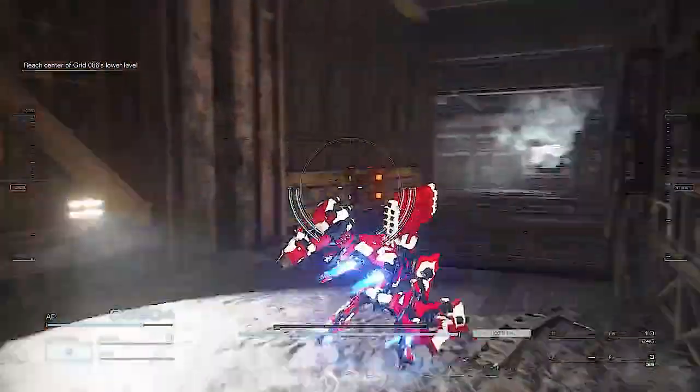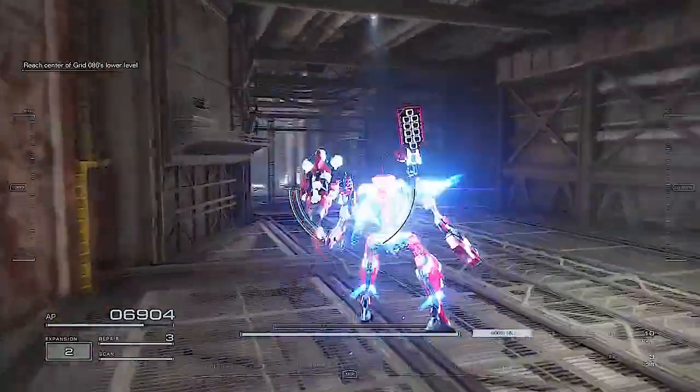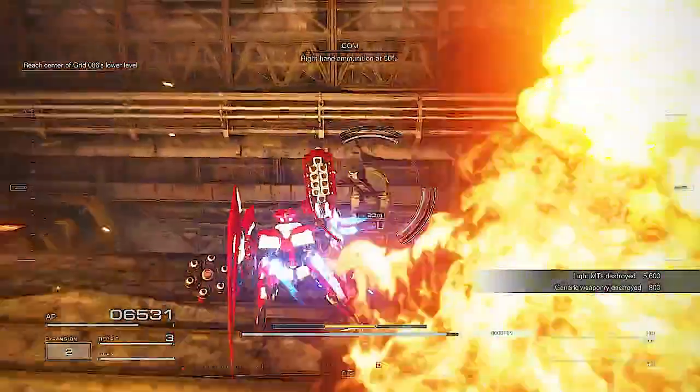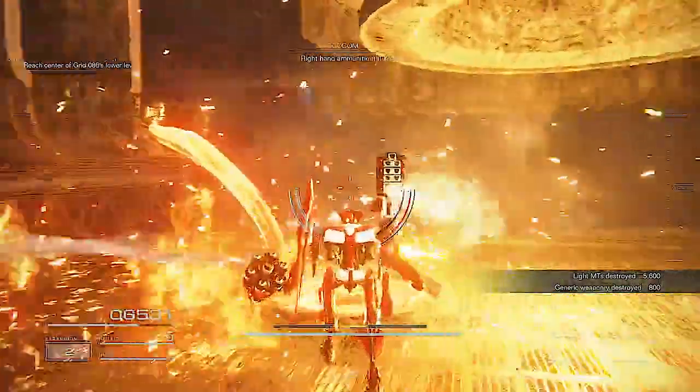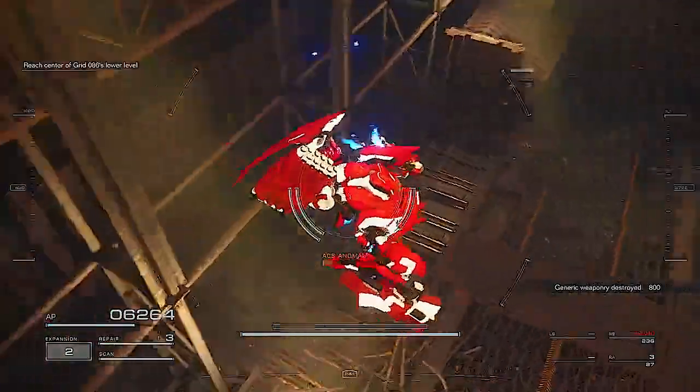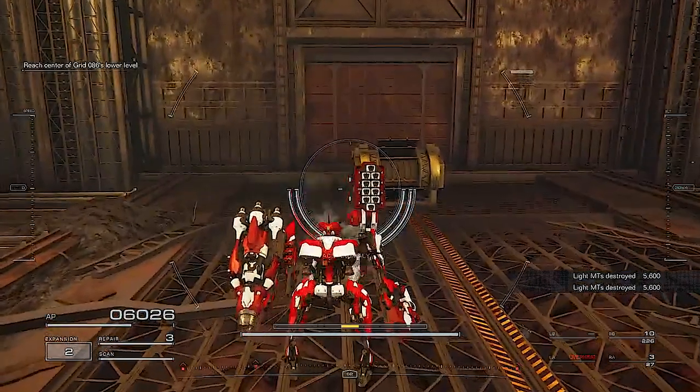Alright, now we have the second chest. This one is not far away — it is shortly after the first one. Keep making your way through the interior until you reach the second room and jump down. There are a couple enemies near the chest, and once you open it some enemies will come out as well.